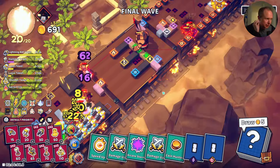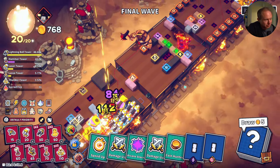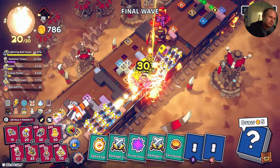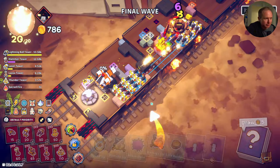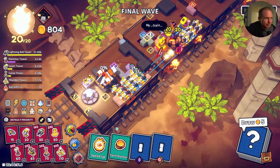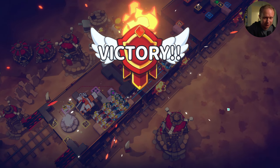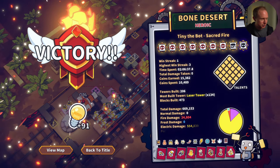It looks like the boss may die to our lightning ball — which feels very appropriate. Or maybe it'll all be stunned and he won't die to it. All right, he has been defeated. We could have defeated him significantly earlier, but that is your mono electricity run.